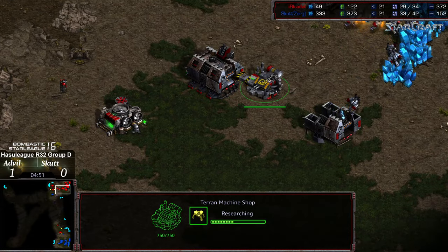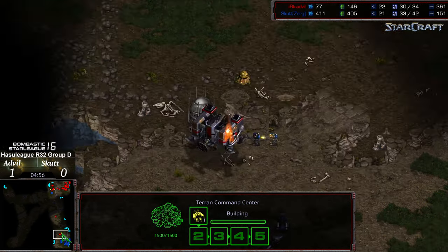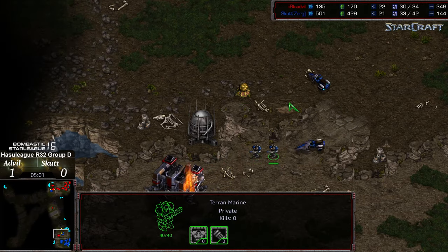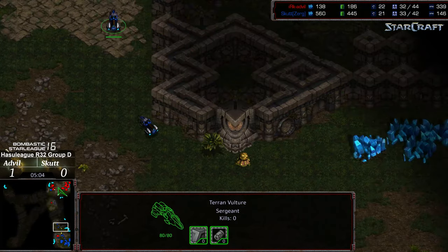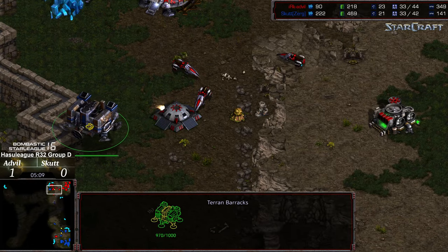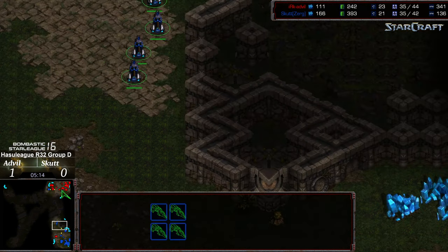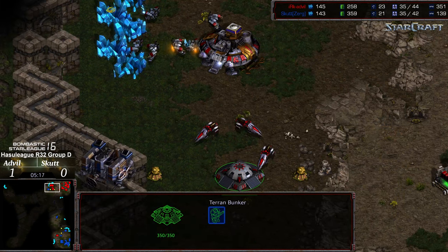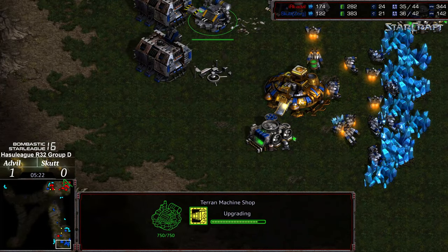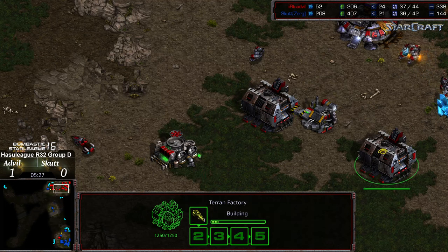Mines being researched — a siege tank would be very helpful here. Barracks spotting the three vultures as they make their way out. Let's see if the Marines go with them — it looks like not. Vultures making their way across, single Marine in that bunker, and actually that barracks might distract them for quite a bit of time. With the reinforcement point, that's still going to be a vulture advantage. I don't know if that bunker is going to be sufficient to negate it as they're able to just quickly — especially with the speed upgrade — encroach into Advil's territory, skirt right by it.